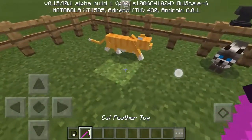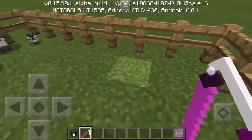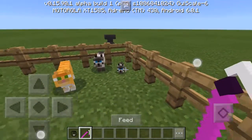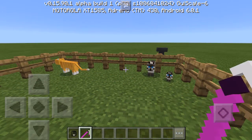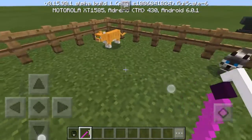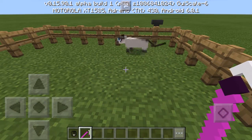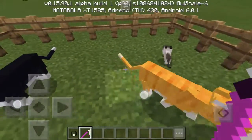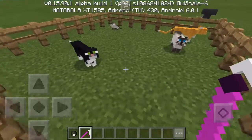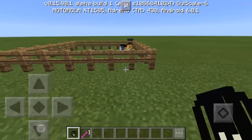So I think they should add cat toys to the game. I did this one backwards by accident, but it doesn't matter. So what you would do, instead of there being a feed button, you would tap it, and with this one, there would be a little string that slings it downwards close to the cats, and then they follow you like they do with the crawfish.